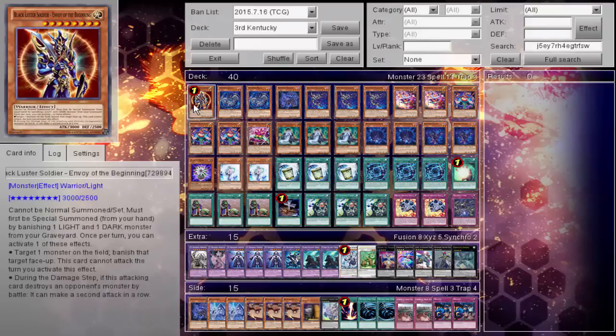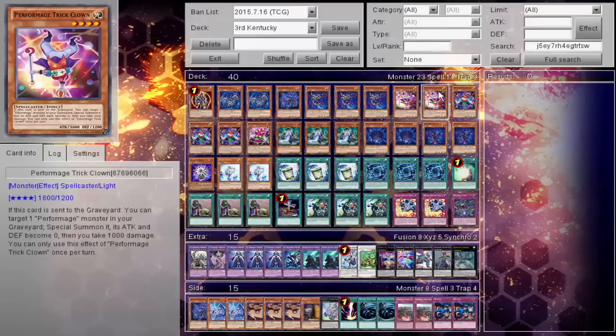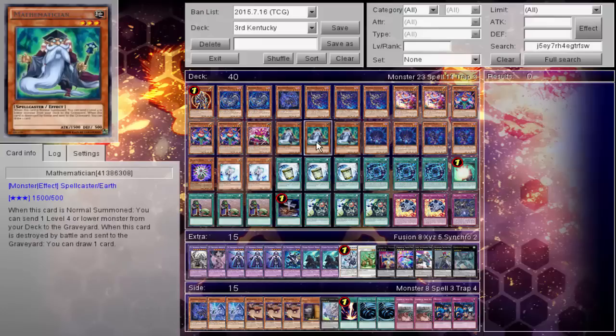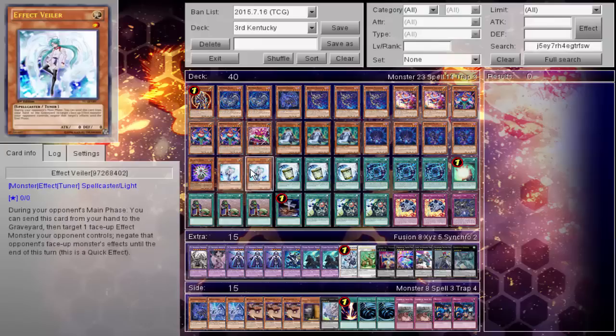The deck here: 1 BLS, 2 Shadal Beast, 1 Dragon, triple Skolmata, 2 Triclon, triple Damage Juggler, and of course 1 Hat Trigger. Triple Mathmatician, 2 Hedgehog, 2 Falco, 1 Goldbulb, and 2 Effect Veiler.